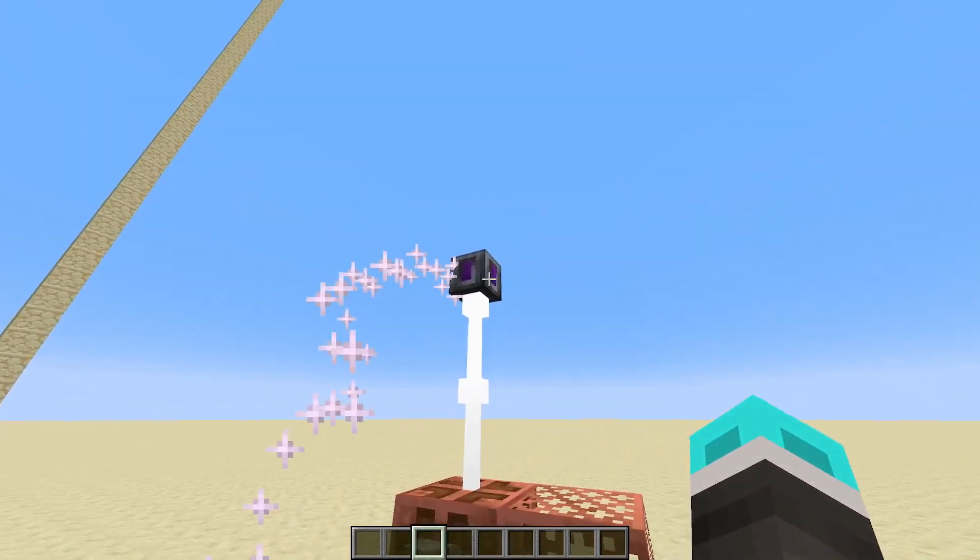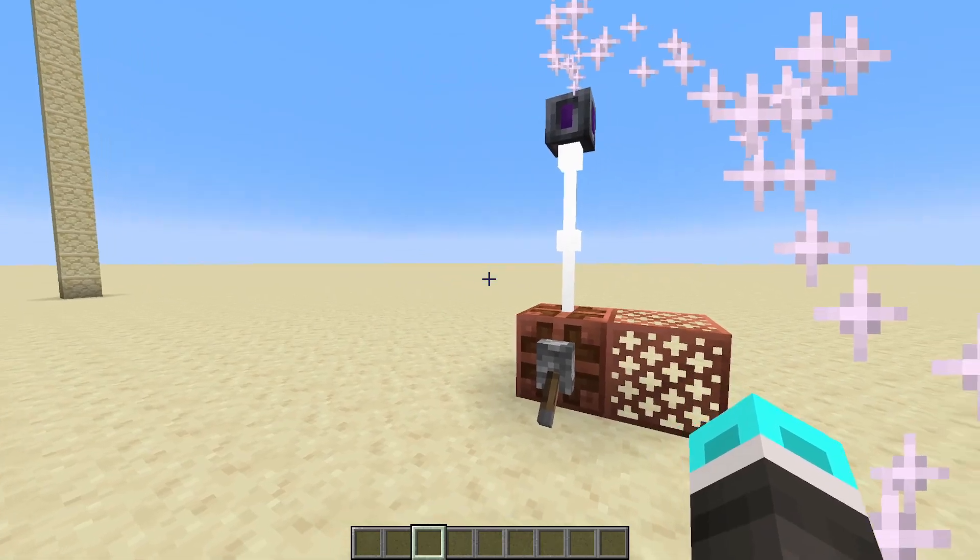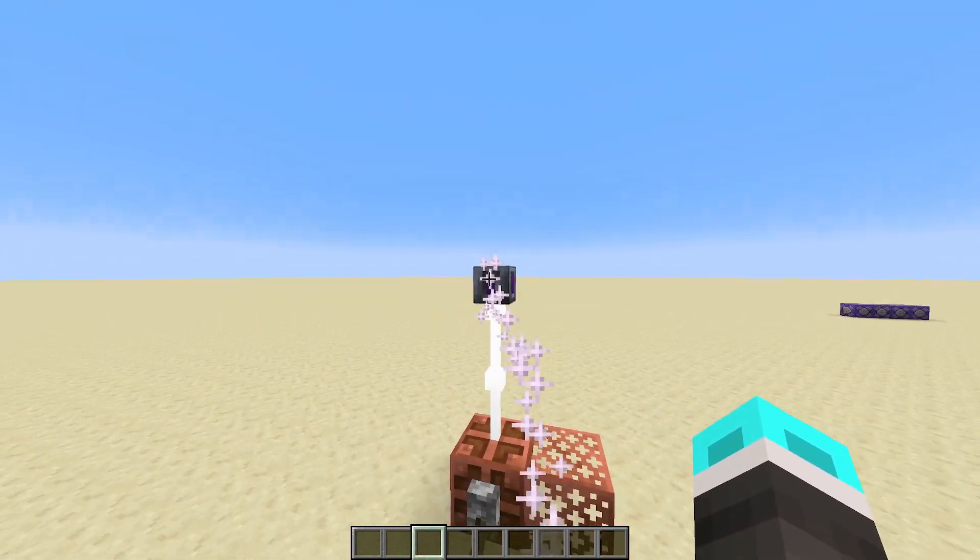Apparently, tesla coils don't actually work underwater at all — like I previously thought. So the functionality of the Tesla being submerged in water has been removed.